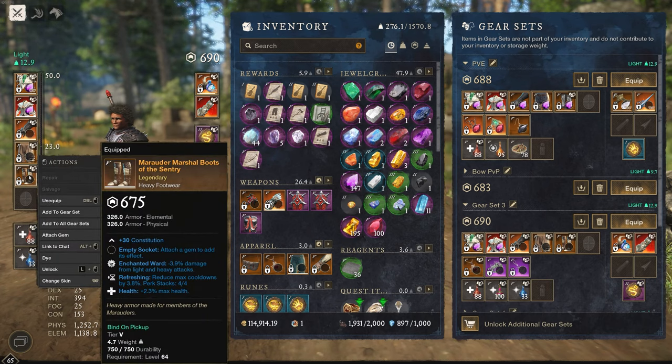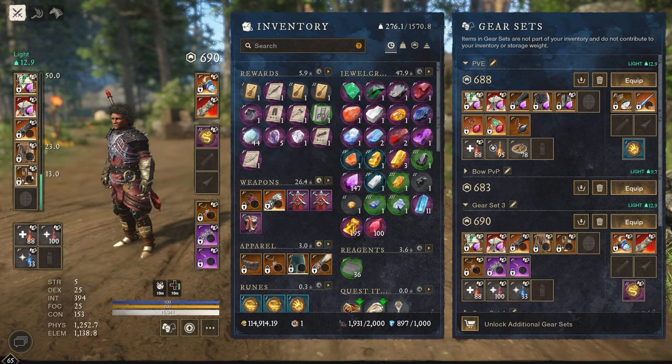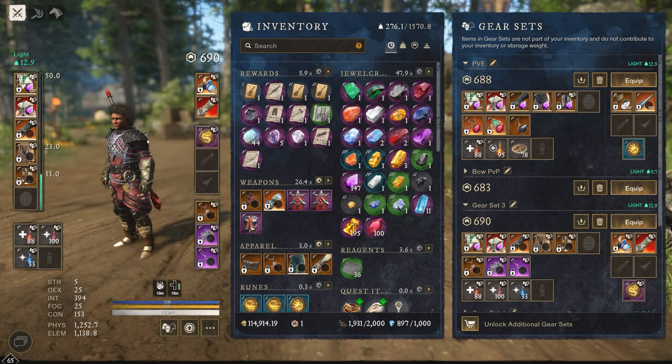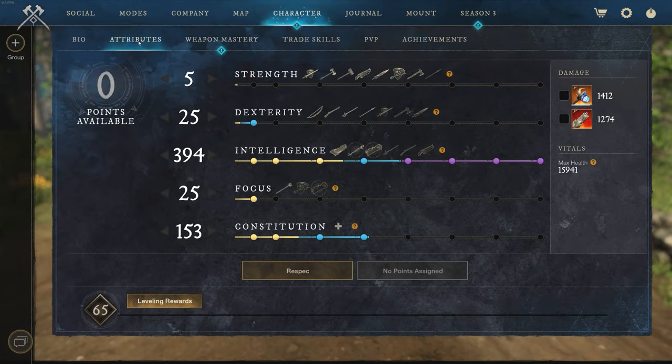The boots are from the faction store and have Enchanted, Refreshing, and Health. For attributes, you want Constitution and Intelligence on your pieces. You don't really want anything else — I have a little bit of dexterity as well, and I'll explain why in a moment.